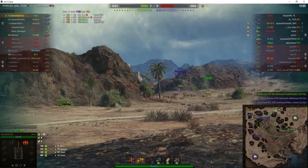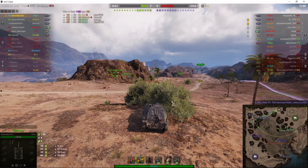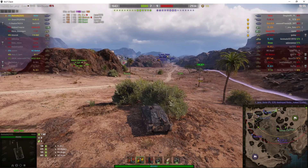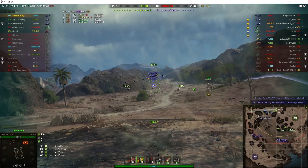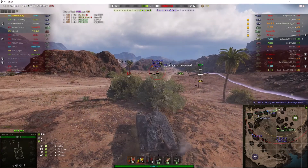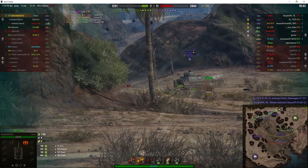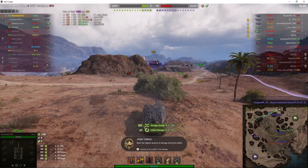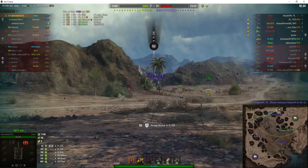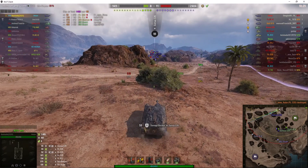He's loading a heat round now for that S35 — probably a bit overkill because it has very thin armour. He's lost sight of enemies because there's no one spotting, but here comes the S35. He knows he's been seen because his sixth sense goes off. That heat round didn't do so well because it hit the tracks. He goes for another shot and that one went through for 321. He's loading another heat round but had to pull back. The armour on the Hetzer is at 60 degrees, so most rounds will just bounce straight off the frontal armour.